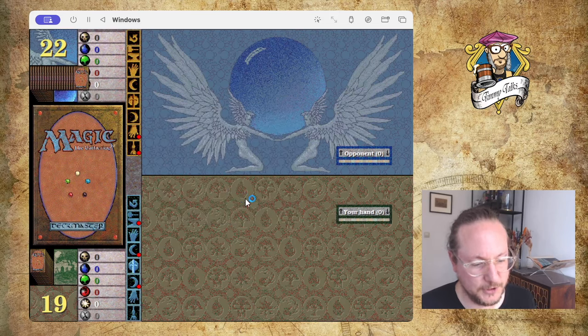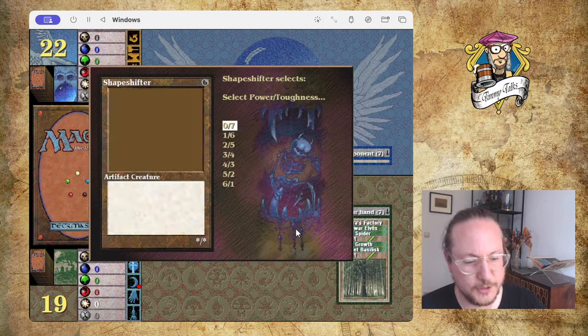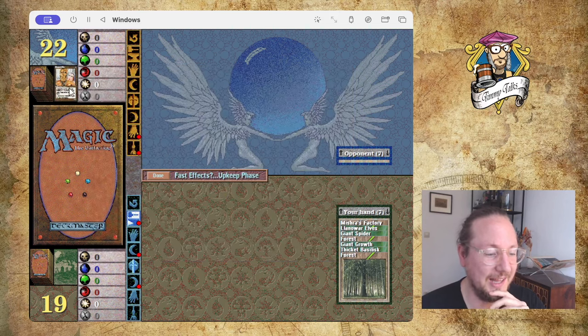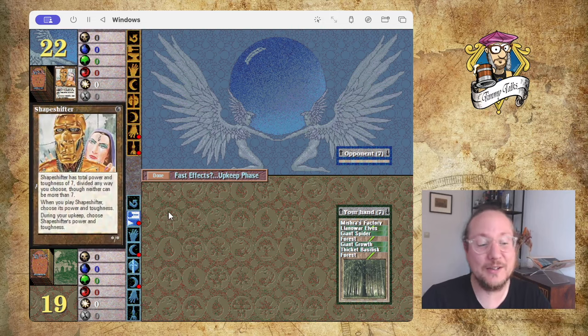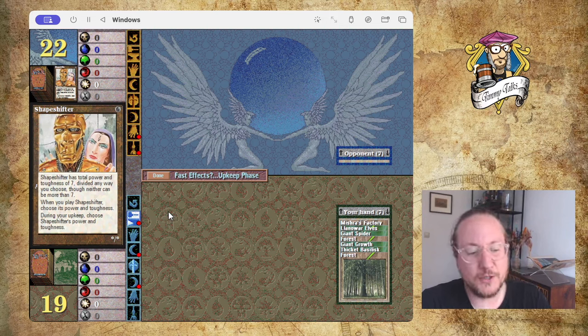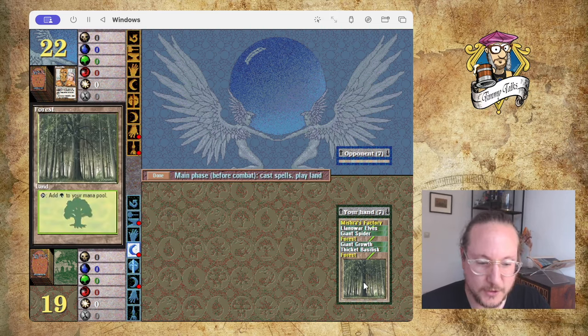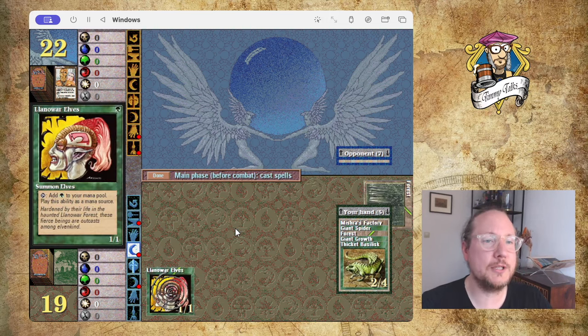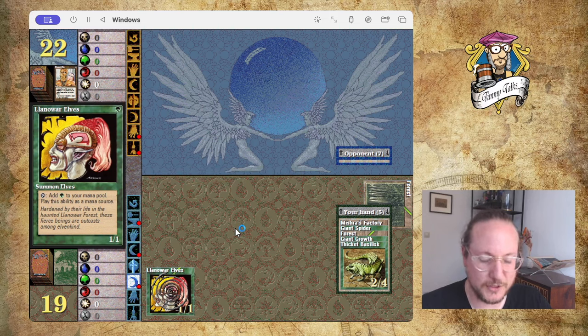Here we go — she's on 22, start the duel. Shapeshifter — select power and toughness. If I do 7/0 is it going to die? It does! I honestly didn't know this bug existed — I assumed you couldn't choose 7/0. So she starts with the Shapeshifter but you can just make it 7/0 so it dies — interesting glitch. I can go Forest, Llanowar Elves. It kind of feels like cheating though — isn't she supposed to start with a Shapeshifter? Maybe I should have done 1/6.